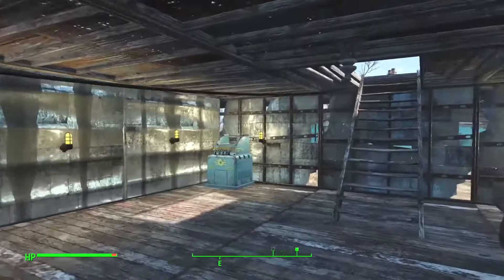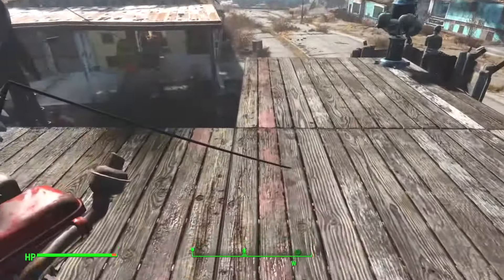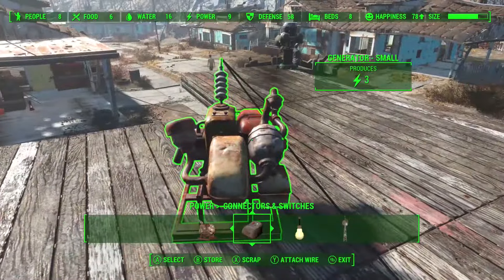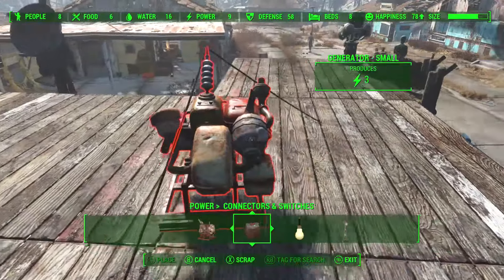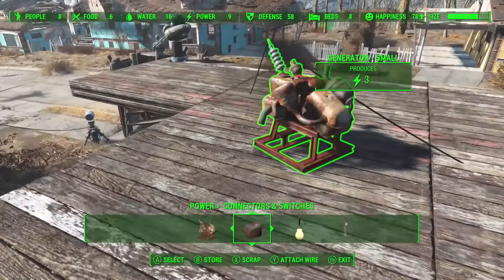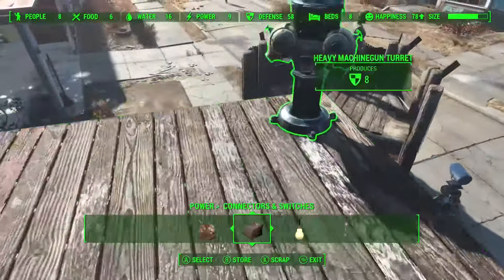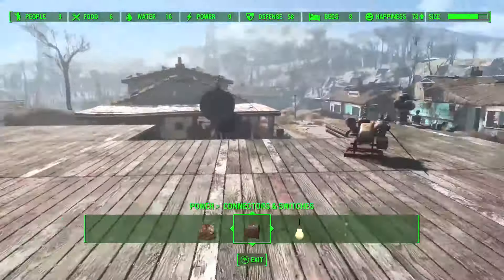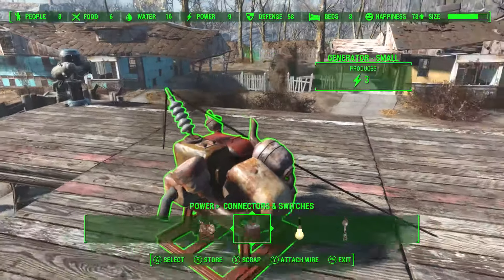The one thing that sucks is that these power lines are just kind of all up in your grill, and I haven't figured out a good way to hide them. Maybe put the switch on the outside and stick the conduit back there so there's not a line running right through your bedroom. But these lines won't just go through anything — they definitely don't go through walls, and they only sometimes go through roofs. When I had the pylons over here I actually had to remove a square of roof, run the line, and then put the roof back down — that was the only way I could get it to work, which is really weird.